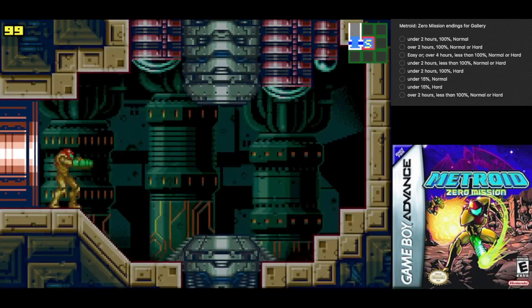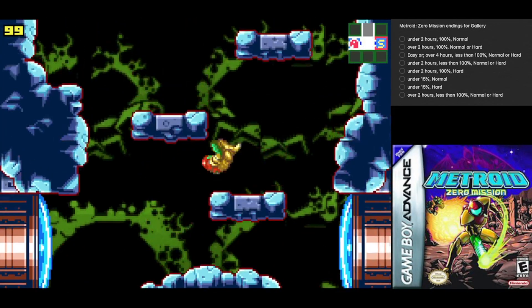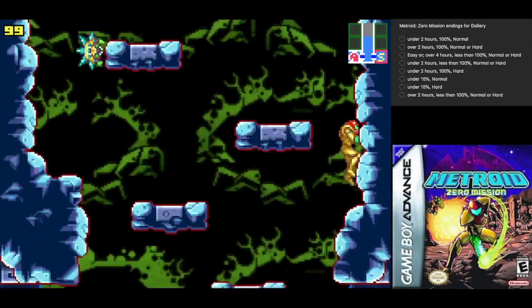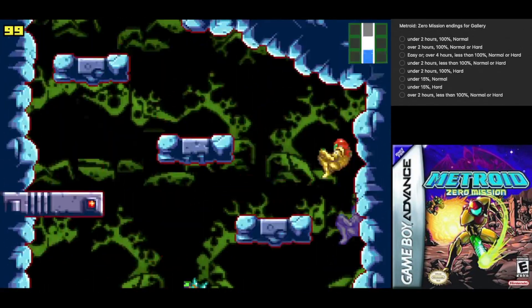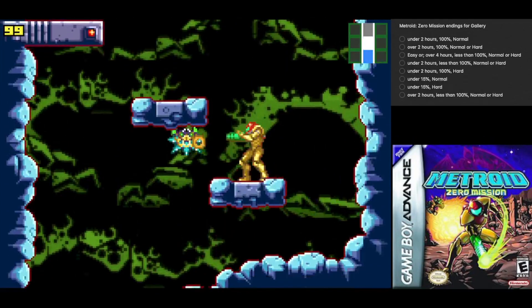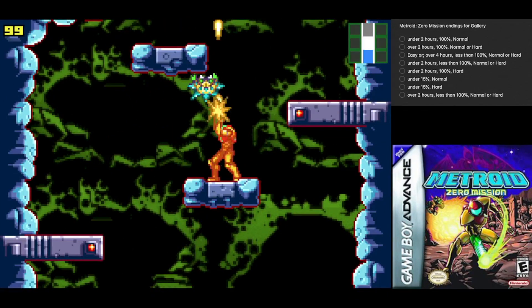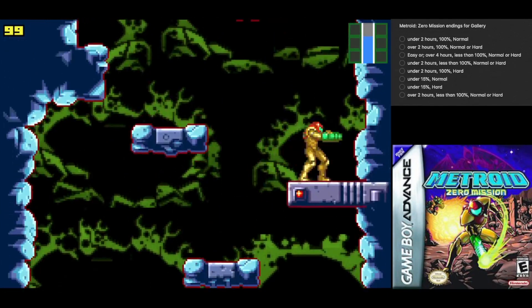We have save rooms, which are pretty nice. One addition: we have wall jumps, and proper wall jumps have returned. They don't have that same floatiness that Fusion has — nowhere near as floaty as Super Metroid either, for those who don't like the floatiness of it all.